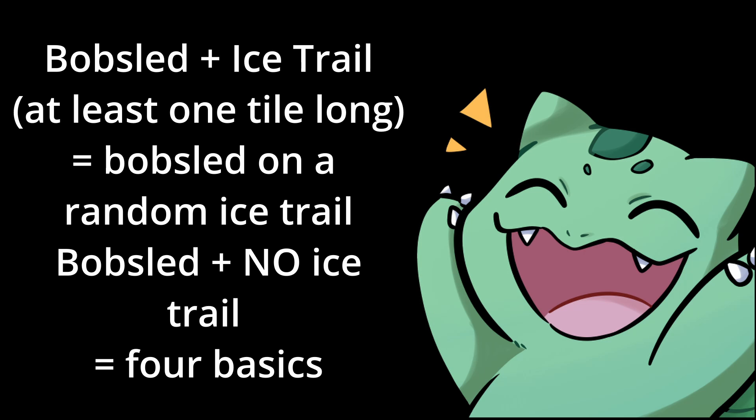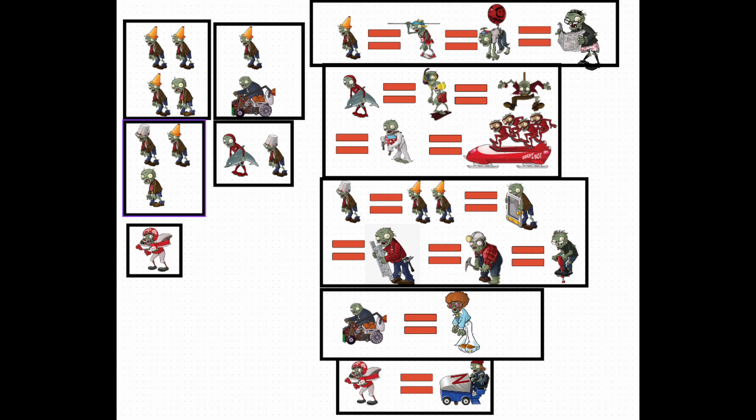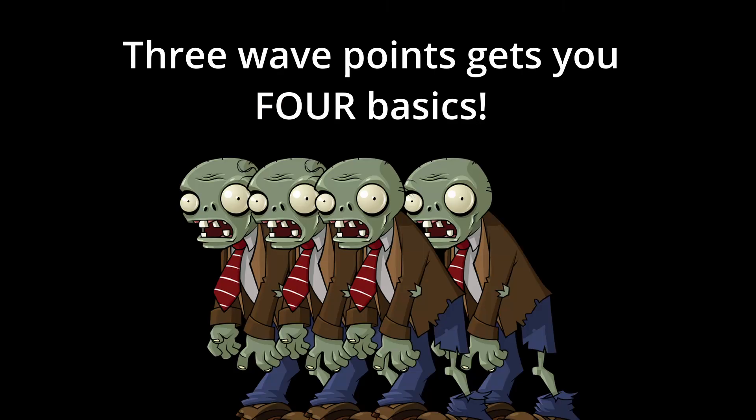However, if a wave has a bobsled and there's not an ice trail of sufficient length on the screen, it instead sends four basic zombies. Except for one thing: a bobsled costs three wave points, while a basic zombie costs only one. Effectively, bobsled waves inflate the wave points the game can spend. Bobsled teams are designed to punish the player for letting a zomboni get too far and not removing the ice trail — it's a ton of zombies in one lane, they move very fast, and the inflation of wave points adds on to that. Bobsled waves inflate the wave points.